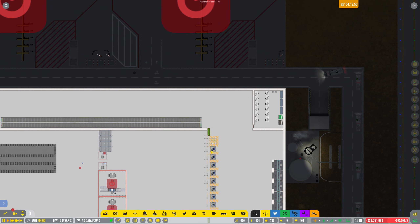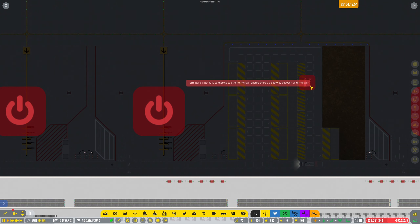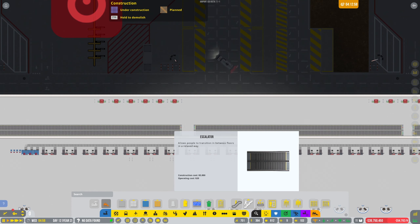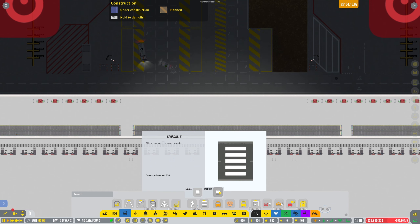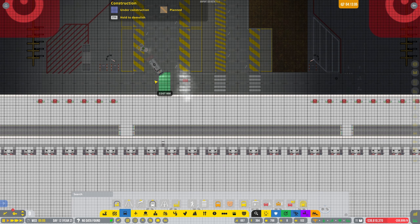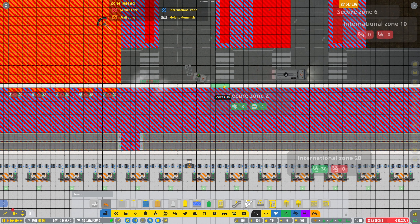These doors are going to come out on this bit here. Terminal 3 is not fully connected to the other terminals — I'm sure there's a pathway to all terminals. Let's put a crossing — one there, one there, one there, one there — and let's get some doors in place. A large one should cover the width of the crossing.